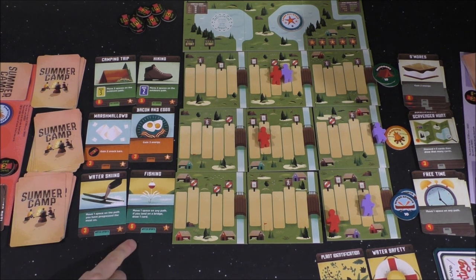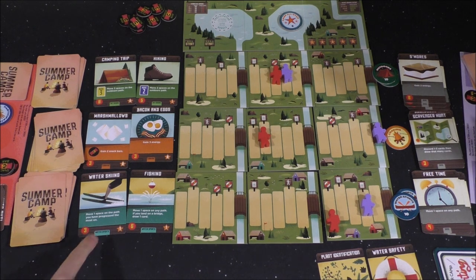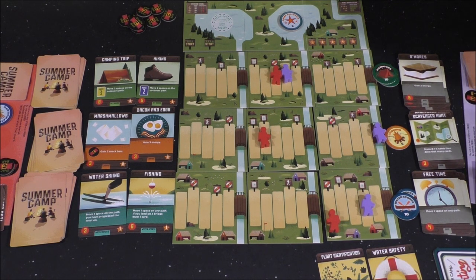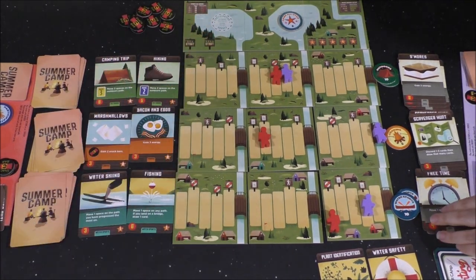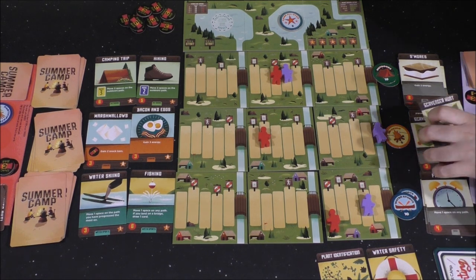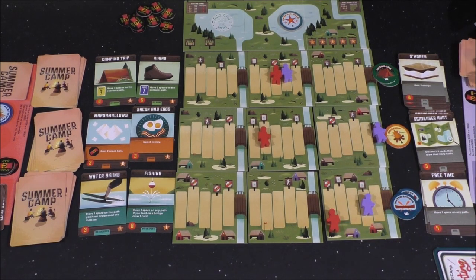What's the Fish? 'If you land on a bridge, draw one card.' And what was the Water Scheme? 'Move one space on the path you have progressed the most on.' That's weird. Now if I use that card, are these like invalid? I don't know for sure. I have four, five, six, seven. I think I'm just going to get two of these — so one and two. Now all your disc cards — everything is gone. That's crazy.